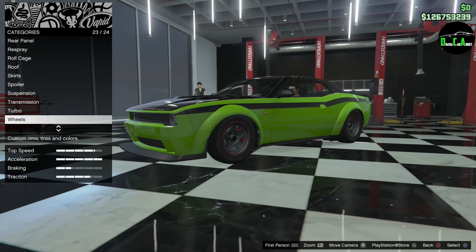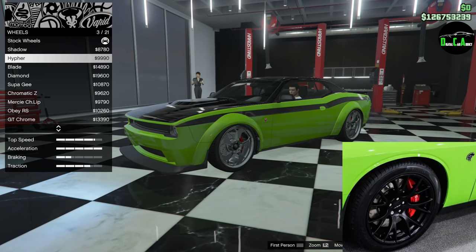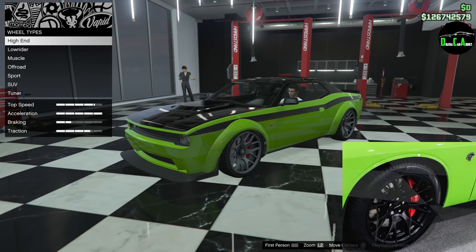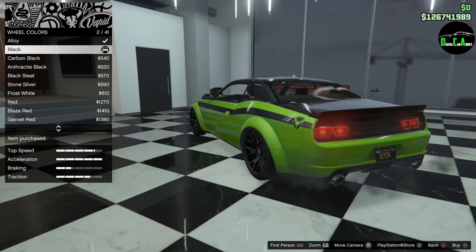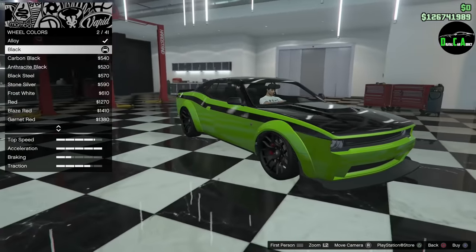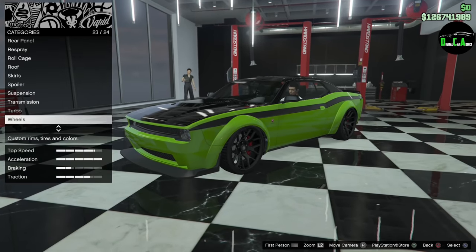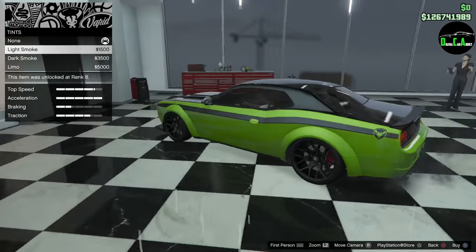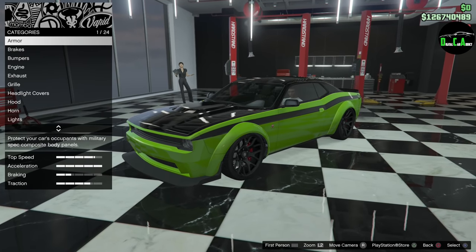We're definitely getting rid of those stock wheels — these things are an eyesore. I'm going to go with the Hellcat-style stock wheels, the regular Cheetahs, in black. Oh my God — wow. We got window tint; I'll do a light smoke on there. And that's it — that's all the upgrades.